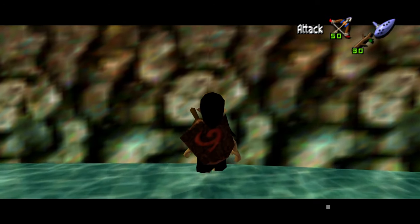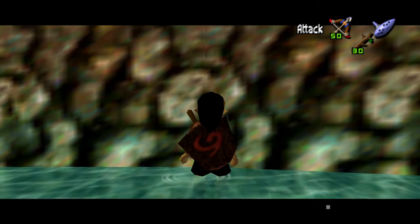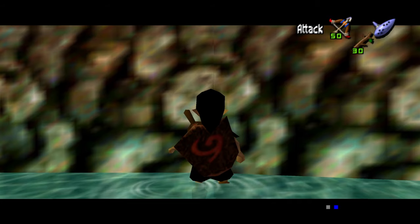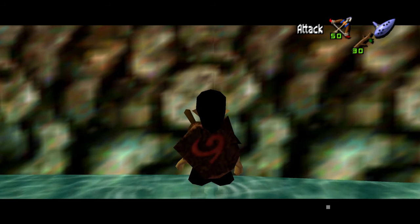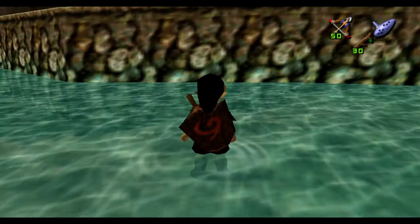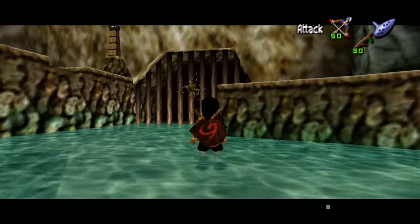Then scuttle right until you're at the right of the seam. Keep your stick neutral and press A — this is called dry rolling. Do this until Link is rolling without going anywhere. Backflip twice, side hop to the right, and then side hop to the left. Turn 90 degrees to the right.